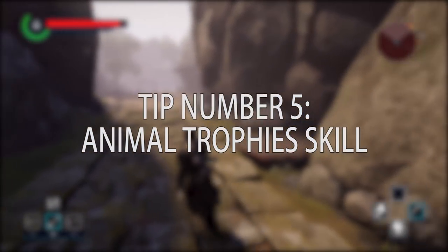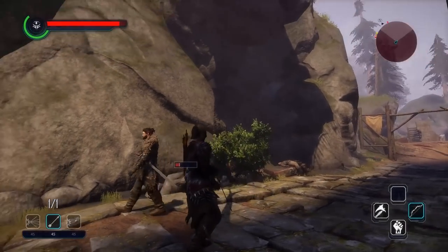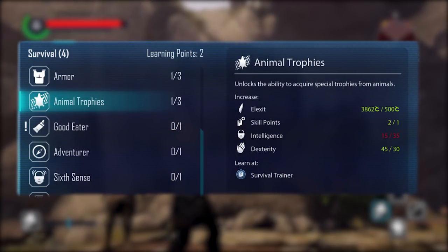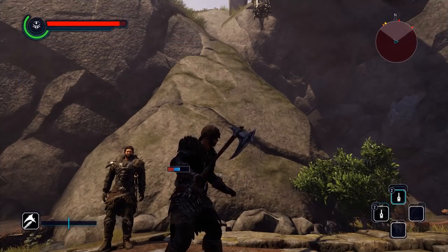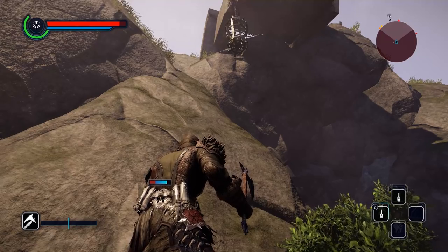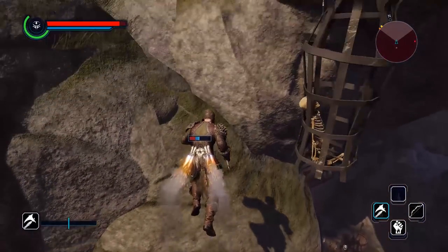Number 5: Get the Animal Trophy skill as soon as possible. By acquiring this skill you'll collect a lot of teeth and claws from any monsters you kill, which will net you a lot of currency when you sell those trophies. It will also be useful if you decide to upgrade your weapons and armor through crafting. All in all, it's a really useful skill to have, especially early on.